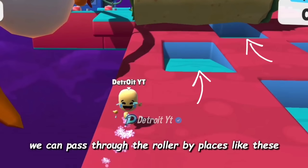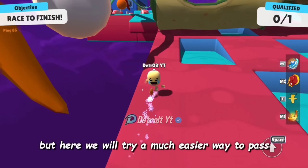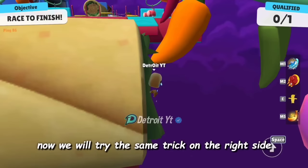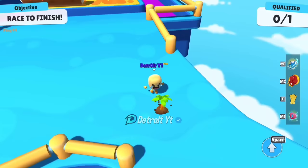In the Burrito Bonanza map, there are some common methods to bypass through the roller. We can pass through the roller at certain places, but here we will try a much easier way. First we will go near the corner and jump around to slide past the roller. We have bypassed the roller easily by jumping around and diving. We will try the same trick on the right side and the player passes through the roller — so the player can pass through the roller by jumping around.